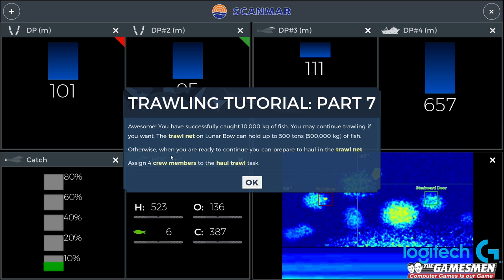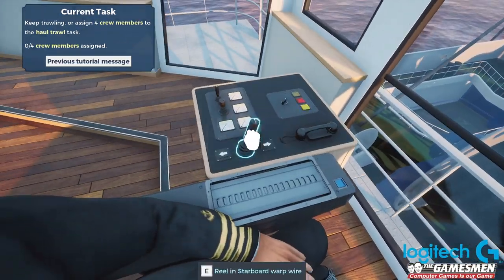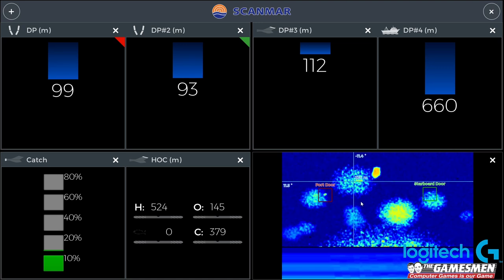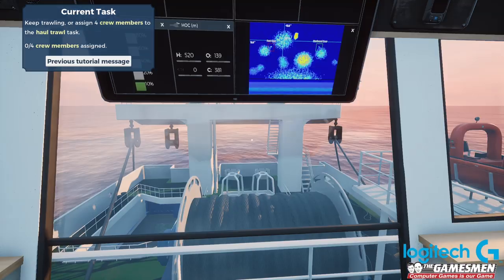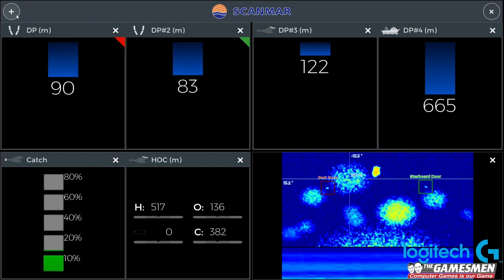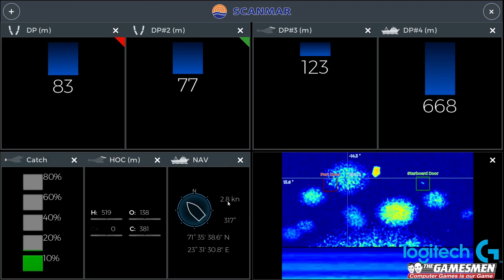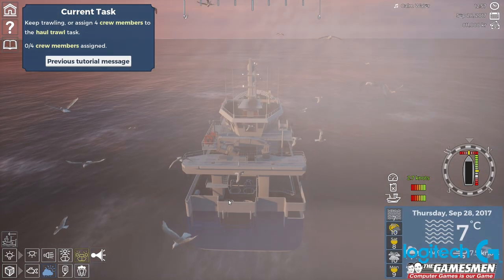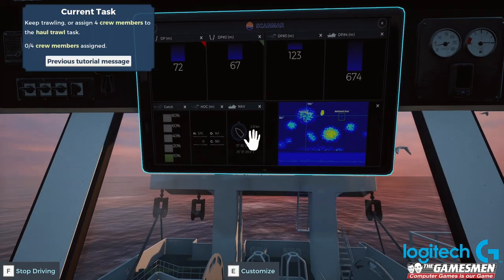The trawl net on the Lunar Falcon holds up to 500 tons. Otherwise when you're ready to continue, you can prepare to haul the trawl net. Let's get back out of here. Let's pause both of these nets and reel them back in a little bit. We're going to need to go to navigation - we're only doing 2.3 knots, need to pop the speed up a little bit.